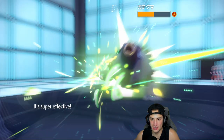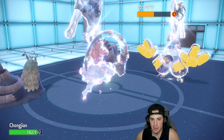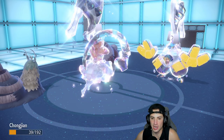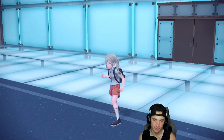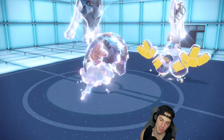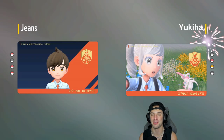We'll see what Ursaluna goes for — a Facade comes in but it does not KO! We love it. From here I can Earth Power or go into another Leaf Storm doing as much damage as possible, and that should pretty much wrap it up. They concede — Battle 1 is a win! Hot start for your boy rocking out with this off-meta team.